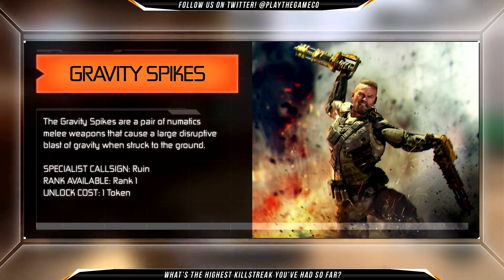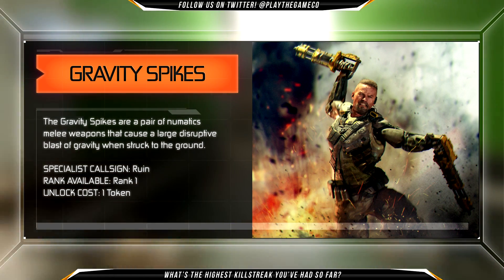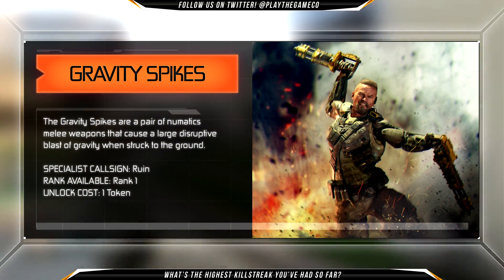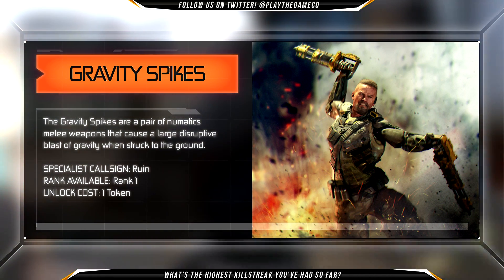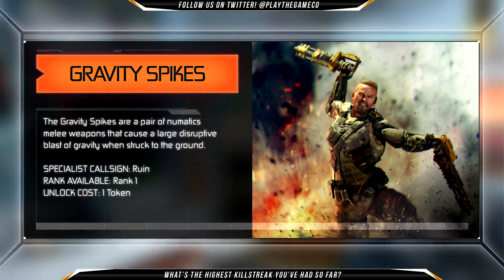The Gravity Spikes are a pair of pneumatic melee weapons that cause a large disruptive blast of gravity when struck to the ground. They are the first of two options in Ruin's Specialist class and are available from rank 1, costing one token to unlock.